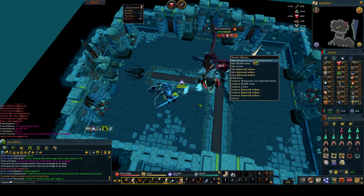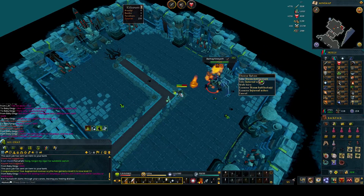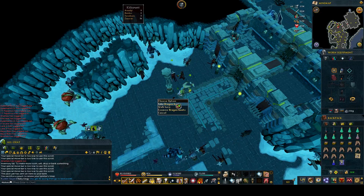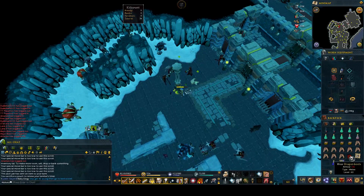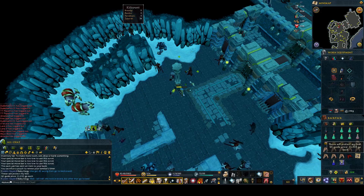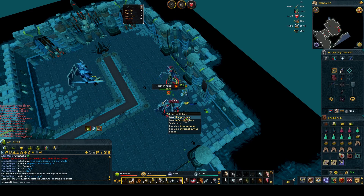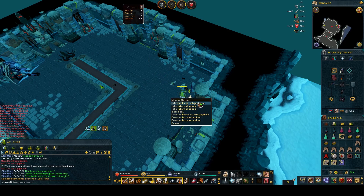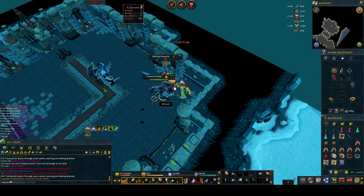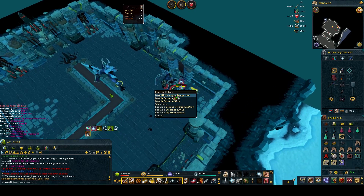About 20 minutes later I got a Zamorak Spear drop — 925k for that one. There was one more piece of War Priest I needed and that was the boots, which I got at the same kill count since it was from a minion. About another 20 minutes passed and I got a Steam Battle Staff — not worth much but a rare drop either way. I then got some Dragon Boots as a drop, which made me smile just like the dark bows. About 20 kills later I got a Dragon Helm. Then just before my task ended I got some Boots of Subjugation, followed 5 kills later by Gloves of Subjugation — a really good way to end the task.